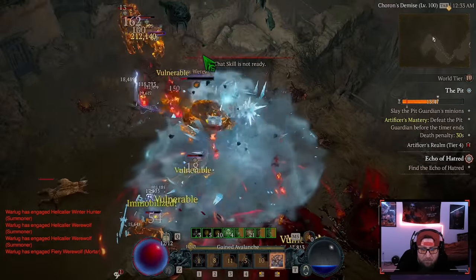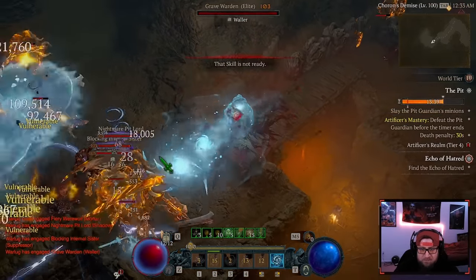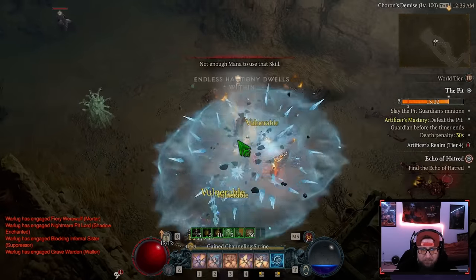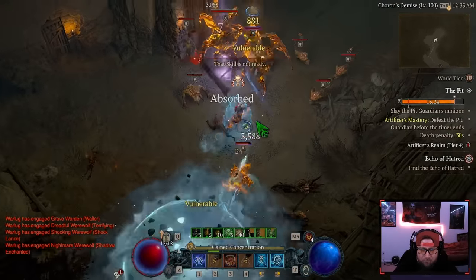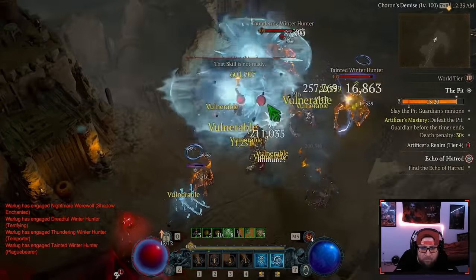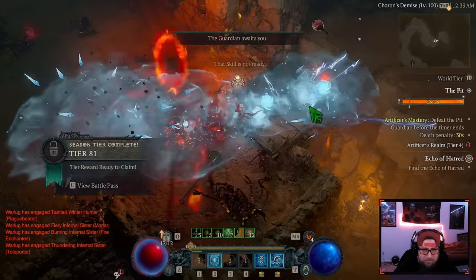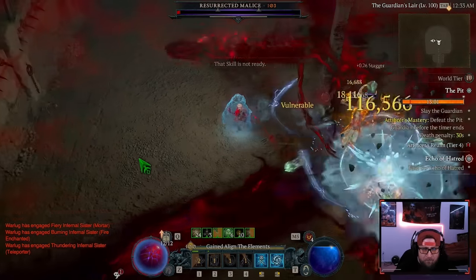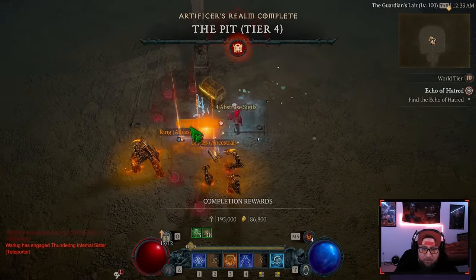You have plenty of time to get through these unless you keep dying. We're just blasting through, getting some resources at the end. Once you get to the end, a red portal comes up — that's the boss's lair, or the Guardian's lair. We go in and it'll be a random boss from any dungeon in Sanctuary. Done — he drops two cooling wards and we got some more sigils and three items.